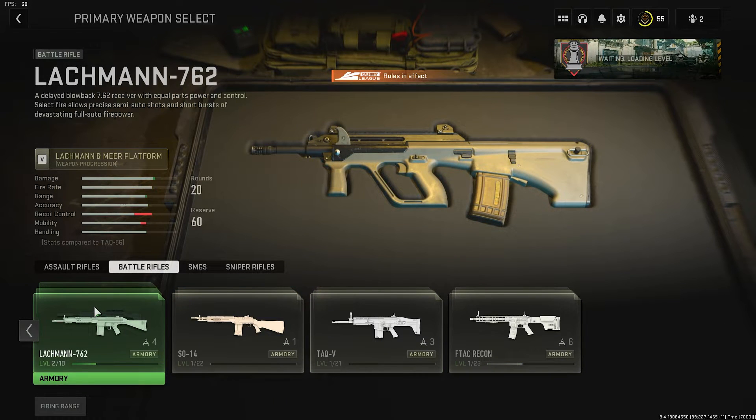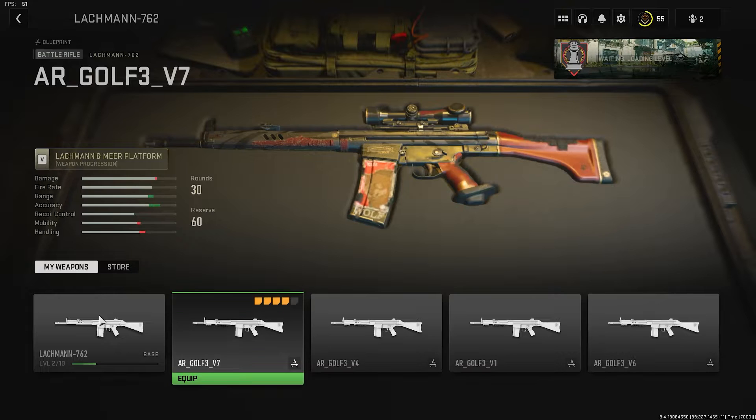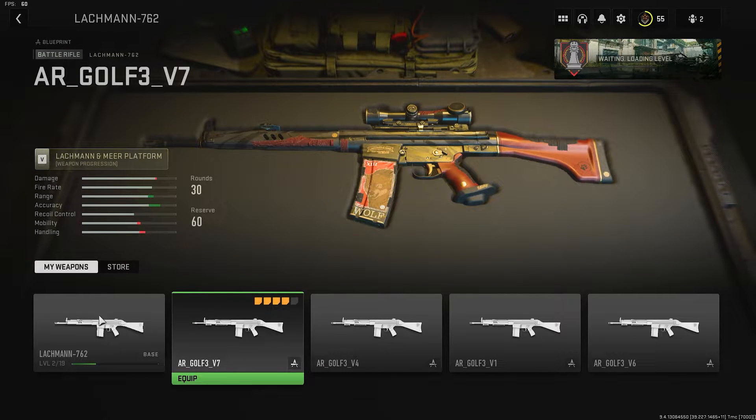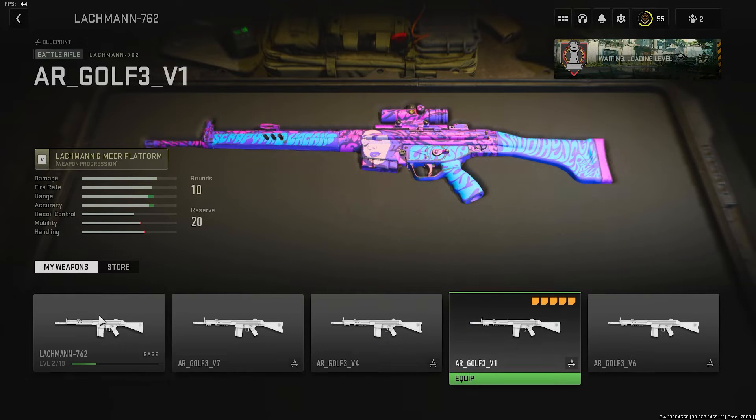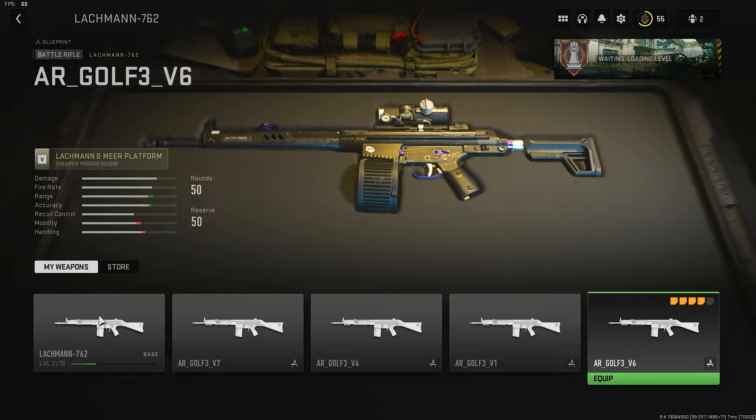Let's head to Battle Rifles now. For the Lachmann 7.62, there's this first one — that's sort of plain. This is some sort of Vaporwave, Synthwave type one — that's quite cool. This one right here is even cooler — it says some of the map names like Scrapyard, Vacant, Crash, Rust. One might be one of my favourites. The last one has a drum magazine with some purple accents.